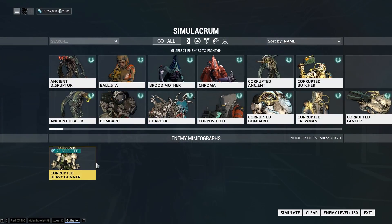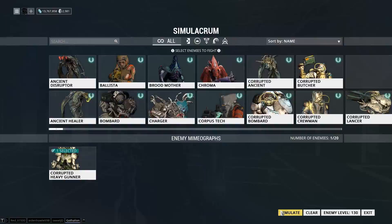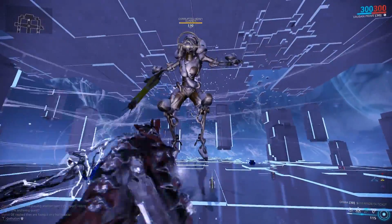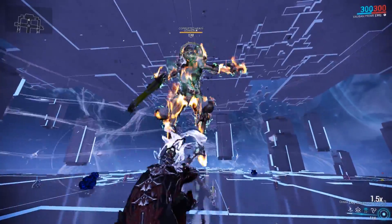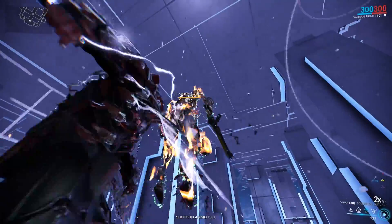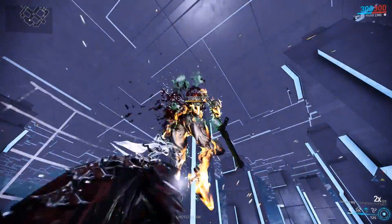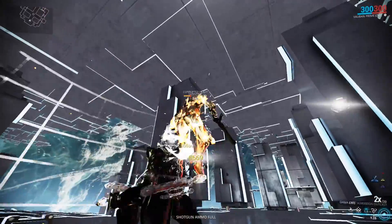So what we're gonna do is spawn in one Corrupted Heavy Gunner at level 130. This is the status build, which I'm showing you guys first — basically the one which is gonna strip the enemy's armor away and make it so we're just hitting their flesh. Obviously it's not gonna deal that much damage to a level 130 enemy simply because they have a buttload of armor. But if you hit them enough and proc corrosive enough, it will eventually take that armor off. You can see we're dealing more damage over time now because we're proccing our corrosive damage.